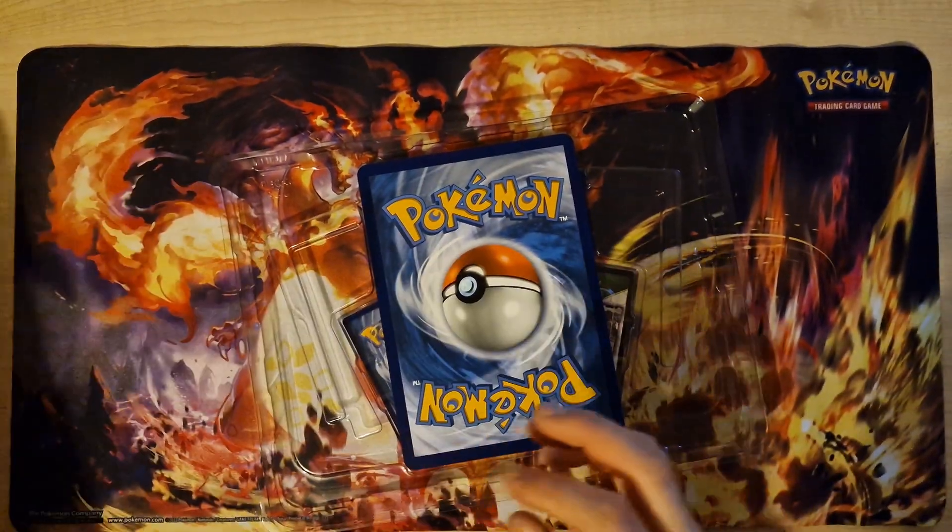Next booster: Cubone, Vulpix, Magnemite, Ekans, Raticate, Grimer, Charmander. Last card — no holo. Now it's Aerodactyl. Last card: Holo Likitung.